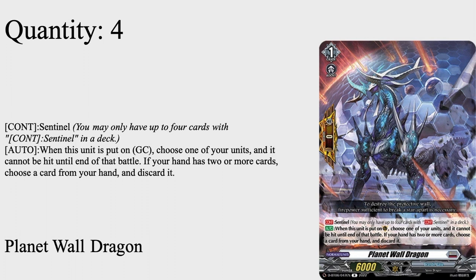For Grade 1s, we run four PGs: Planet Wall Dragon, a Grade 1 with 6k base, sentinel — you may have up to four sentinels in your deck. When placed on the guard circle, choose one of your units, it cannot be hit for that battle. If your hand has two or more cards you discard one. Basically if this is the only sentinel in hand when you place it on the guard circle, you don't have to discard, meaning you can be as aggressive as you want in the early game.